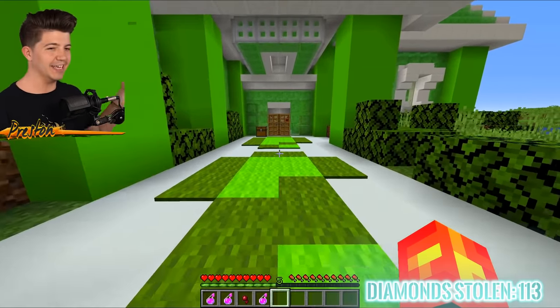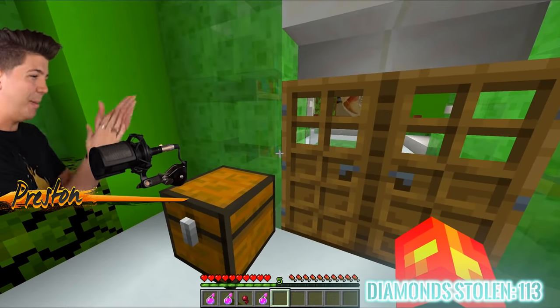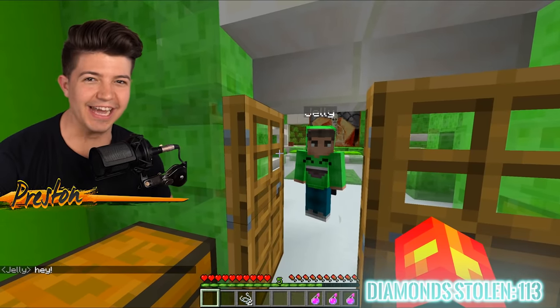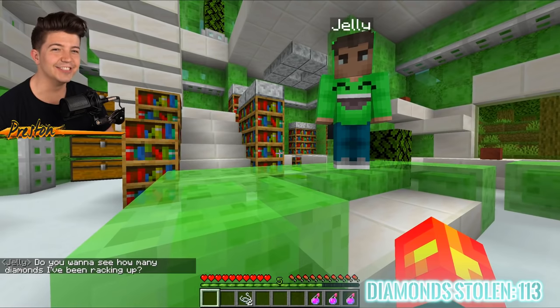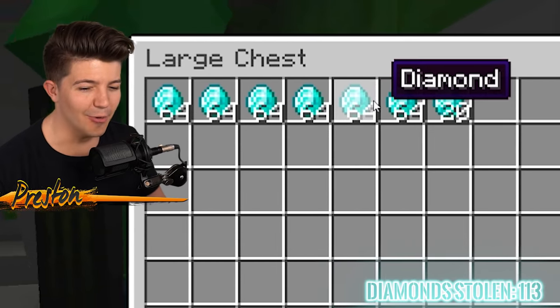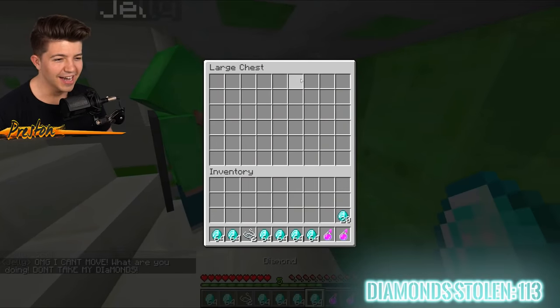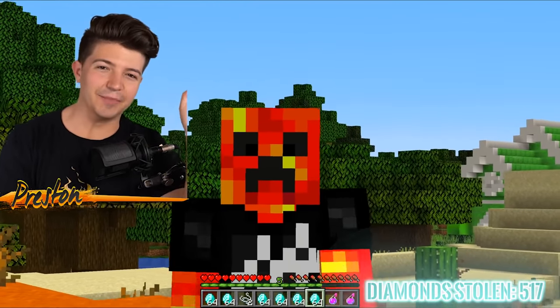I'm going to see if Jelly answers the door — when he opens the door, bam, hit him with the potion, sneak in, take the diamonds. He's at the door — oh my gosh, he's letting me in! This is Jelly's biggest mistake. Do you want to see how many diamonds I've been racking up? Oh my gosh, there's so many diamonds. I'm sorry Jelly, I gotta do this — take it. You're going to be paralyzed for at least another 35 seconds. I love you but I gotta go. And that, ladies and gentlemen, is why Minecraft has not added a paralysis potion to their game yet.